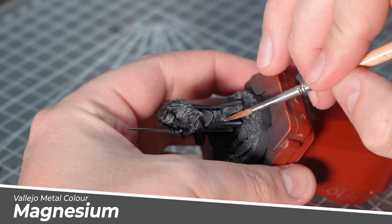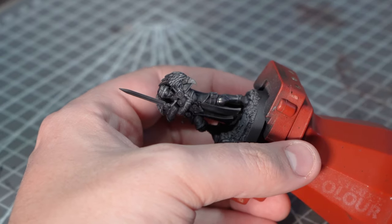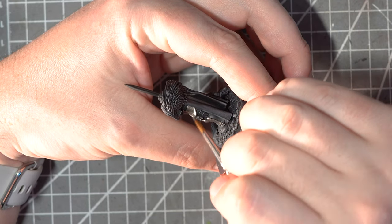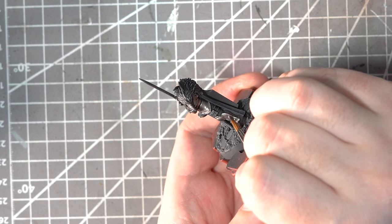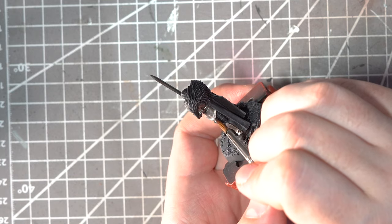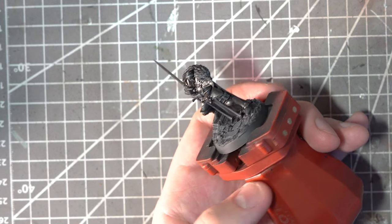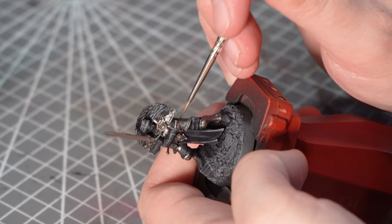For her armour, I'm going to use the Vallejo Metal Colour Magnesium as a base. These are my absolute favourite metallics — they look great and apply so easily and smoothly. They're designed for an airbrush but even applied with a brush over a black primer they give superb coverage. For the highlights I'll use Metal Colour Dura Aluminium, which is a really nice bright silver, applied in more of a stippling motion to the areas where I want highlights to sit. I want the armour plates to look a little beaten and battered. Applying a minute amount of Metal Colour Chrome will add a final highlight and push that contrast a little bit further.